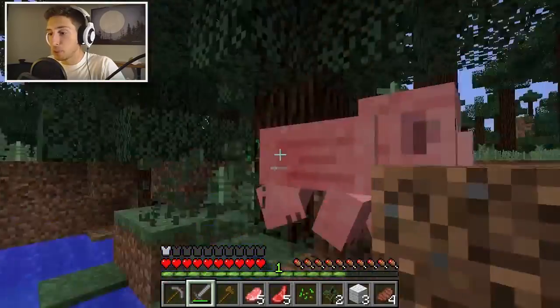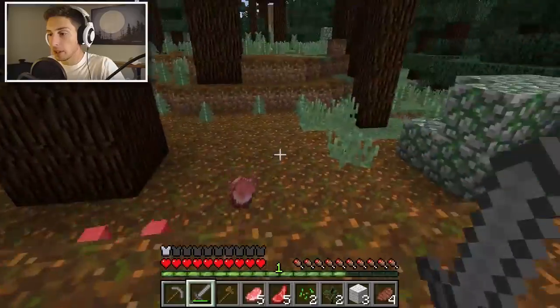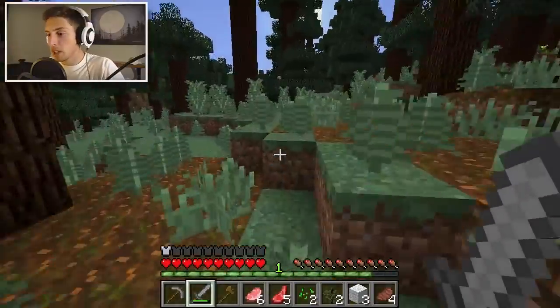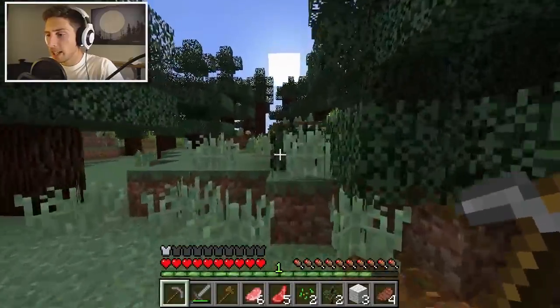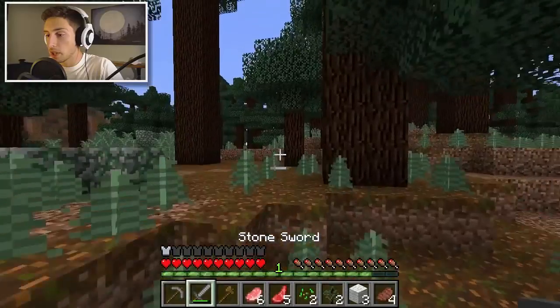Sorry pig, I need pork. There we go — we have ourselves the wool. We're going to go to our area and build ourselves a bed. Then I think we're really going to have to start building ourselves this little shelter. Now this shelter is going to be really small. We've got to make ourselves a stone axe — it's just easier to chop down wood. It is turning close to night, so I do want to make a bed. There we go — bam. We already have a bed, we are making progress.